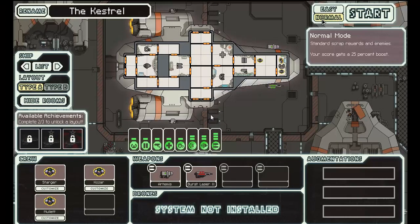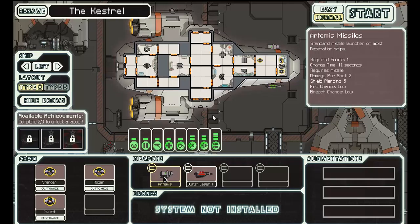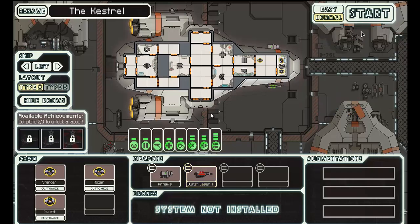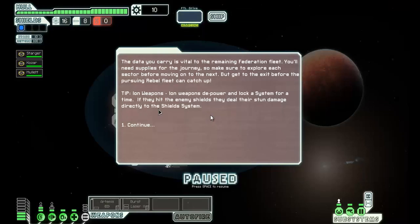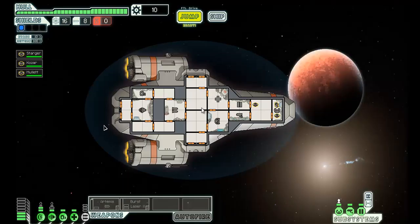Playing FTL now and I'm going to do a normal start. I expect to die fairly quickly. Just going to do the Kestrel with Type A. It's fairly reliant on missiles though, which is unfortunate, but it's a good ship overall. The FDL is based on the idea that you're part of the Federation carrying vital information to the remaining Federation fleet. The Rebels are after you, so you go from sector to sector gathering scrap and fighting off different scenarios.